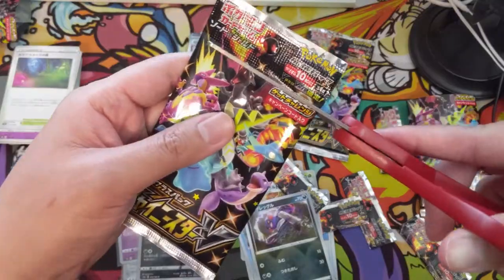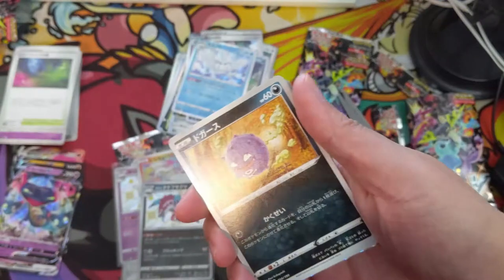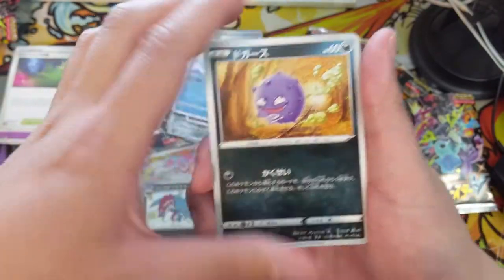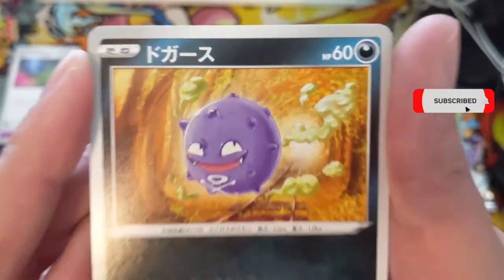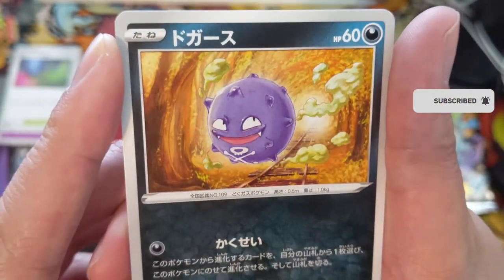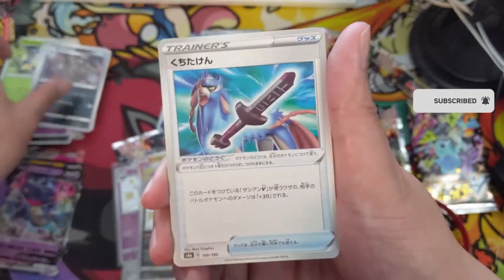I am glad they increased the pull rate, especially with how many shinies there are — that would be pretty rough otherwise. This Weezing just looks like a balloon. I feel like Weezing art — the bar for Koffing/Weezing art is actually pretty high.